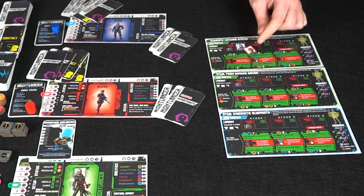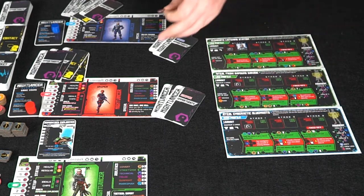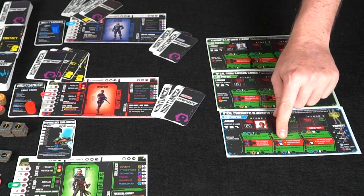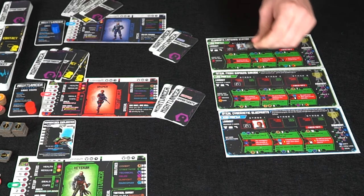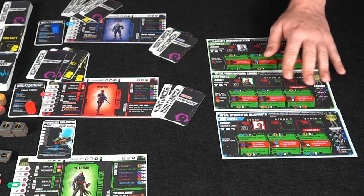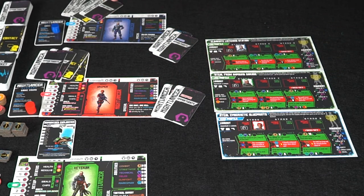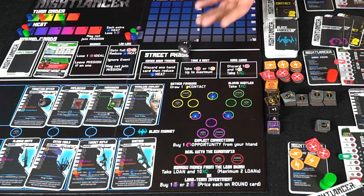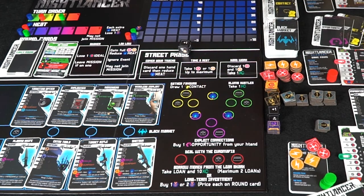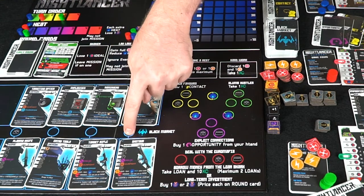All three characters are now placed on different missions. You can choose to team up or take a secondary crew position. Now the street phase begins. The first player uses his action tokens to place on the board. In the black market, each buying space is paired — if you buy one item, the other gets discarded. You can choose any location and buy any item you can afford; the cost is shown in the top right corner, ranging from KC to health or resolve.